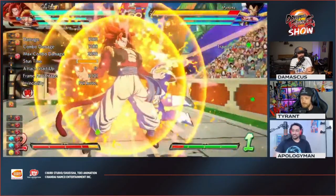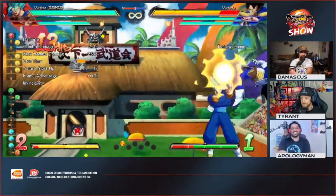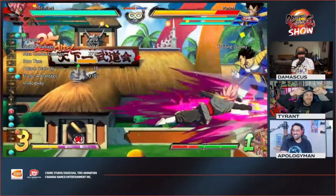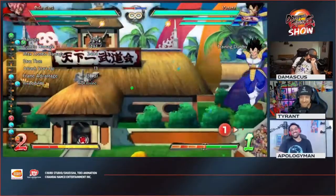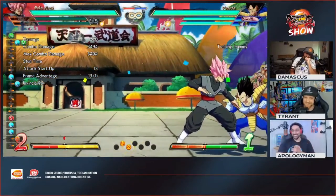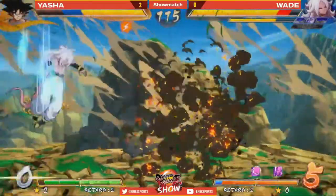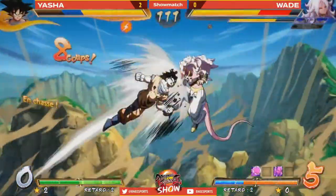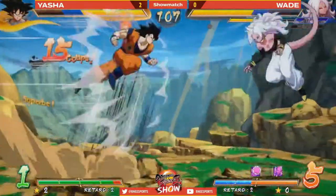Number six: Z Change can now be performed off of any special move that hits or a blocked attack. The thing about this is that it has a 10-frame landing recovery, so it's not easy to do mix-ups with it - it loses some mix-up potential.